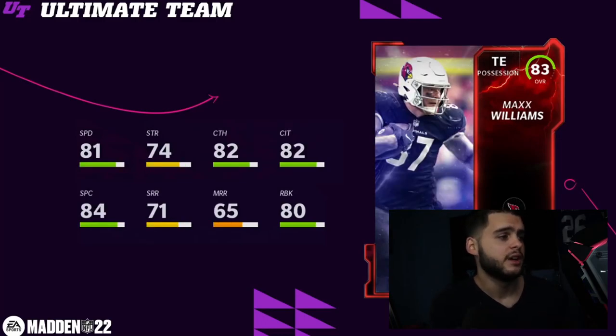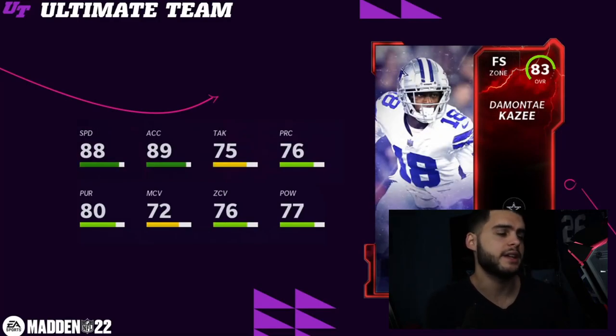Max Williams, tight end for the Cardinals — 81 speed, 80 run blocking; he'd be a good run-blocking tight end. If you run three tight end sets like single back halfback dive, this would be a decent pickup as a pure run blocker. Demonte Casey for the Cowboys — no hit power, no zone, but 89 speed and 90 acceleration powered up, so a decent user option.